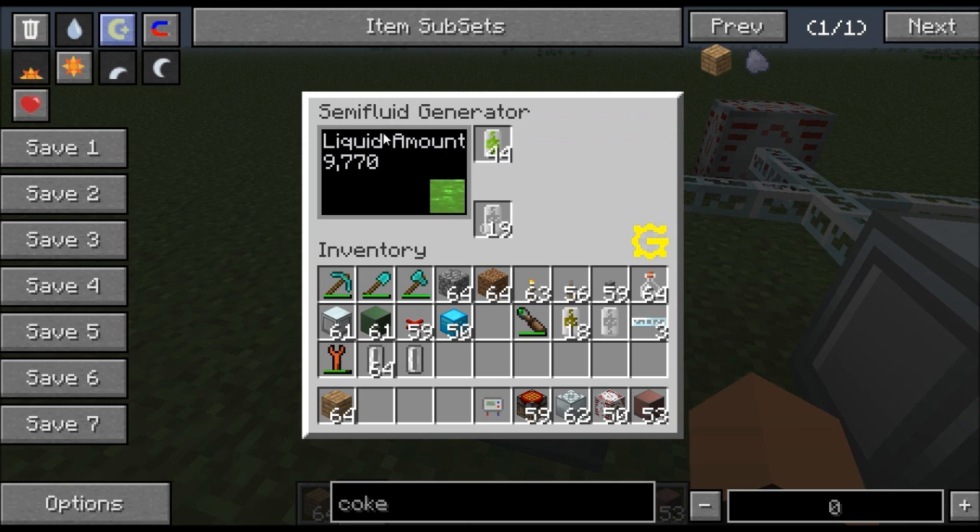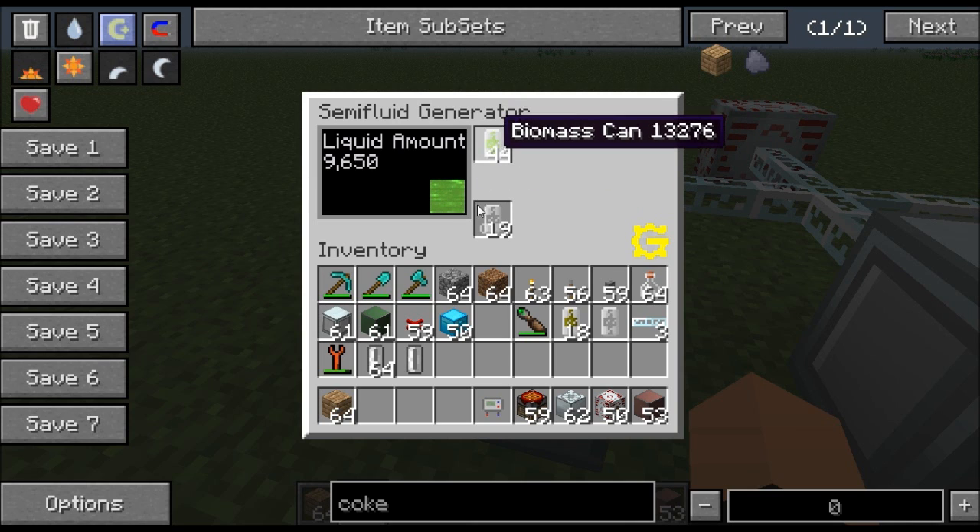It works similar to the gas turbine. Basically the difference is it just takes a different kind of fuel. It's got an input slot and an output slot just like the gas turbine. As soon as you put a cell in here it gets converted into liquid, and it produces 1,000 units of liquid.